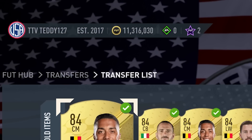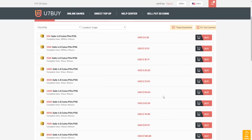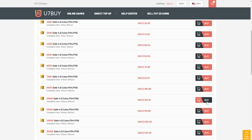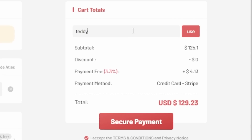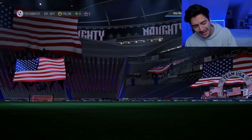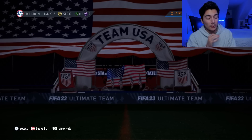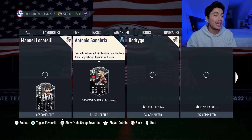If you want to have millions of coins in FIFA 23 like me, go to u7buy.com for cheap, fast, and reliable FIFA coins. Make sure you use code Teddy at checkout to get 5% off your order. Link is in the description down below.